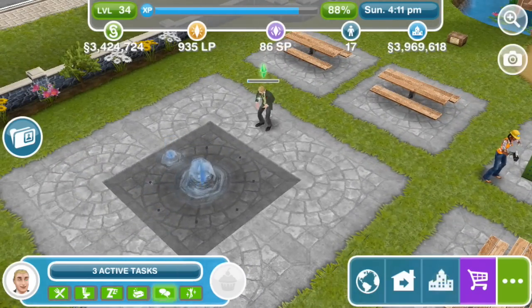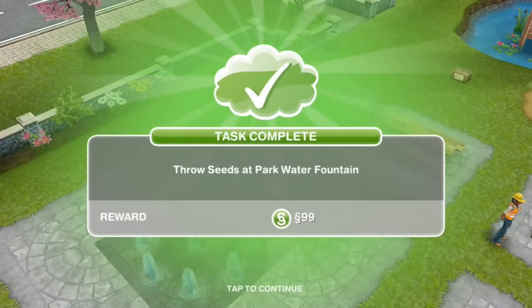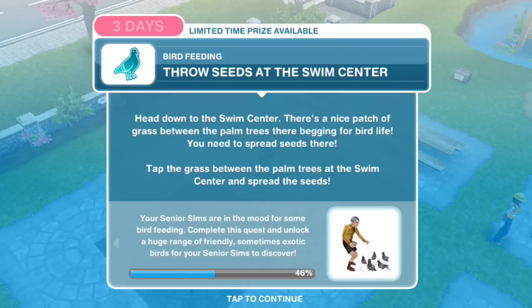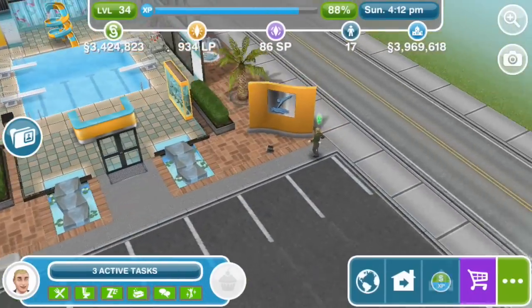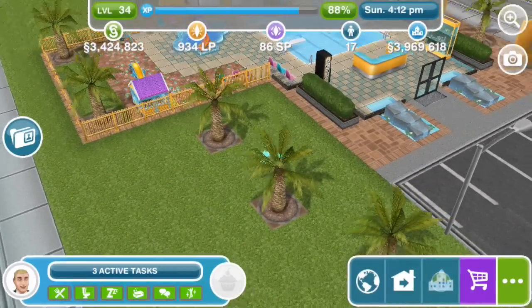I sometimes think that Draco is living a very unplanned sort of life in our Sim town — this is not what the young Malfoy heir thought he would be living as an adult. Throw seeds at the swim center: head down to the swim center. There's a nice patch of grass between the palm trees there begging for bird life. X marks the spot — scatter seeds for 6 minutes.